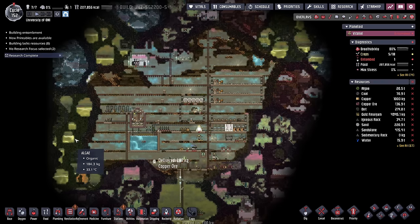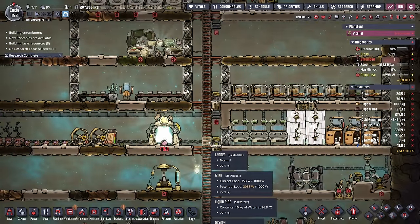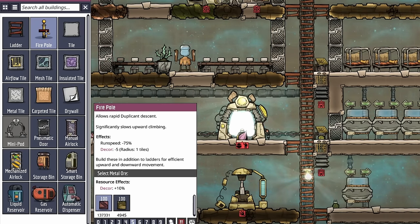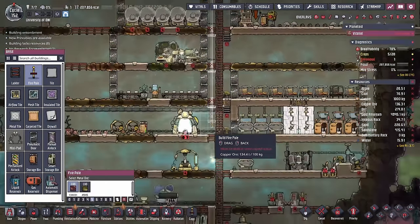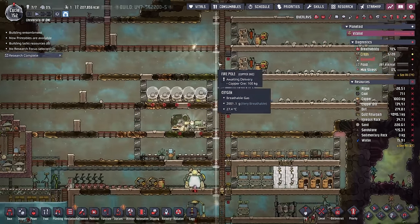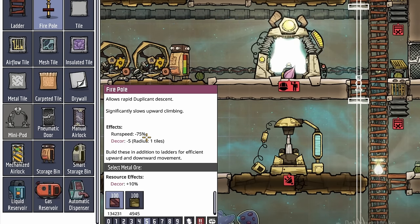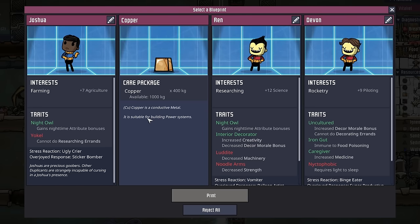Another thing to keep in mind when you start exploring further and further out is the amount of time duplicants are going to spend transporting themselves from point A to point B. There are a couple things we can do to mitigate that. First, by using the fire pole. The fire pole does exactly what you think it does — we're going to start it at the top of where our base is and bring it all the way down. Any time a duplicant needs to go from up here to down here, they can take the fire pole instead of the ladder, which gives them a 75% boost to their run speed.